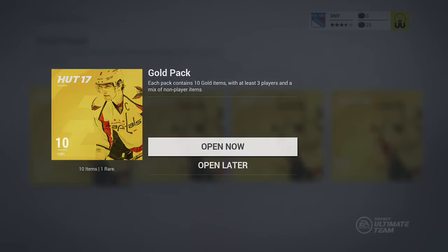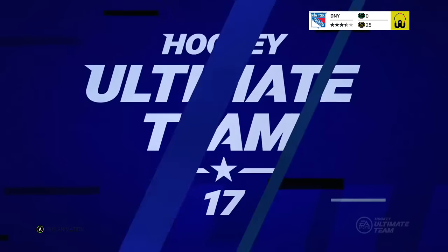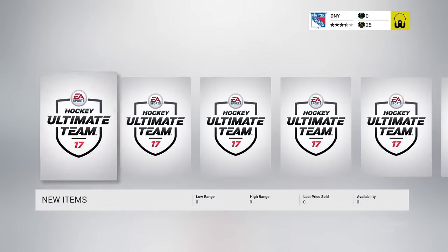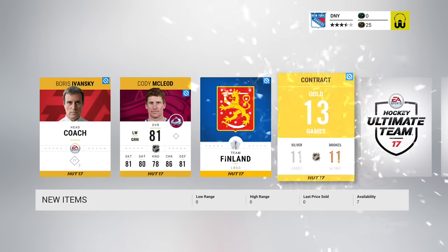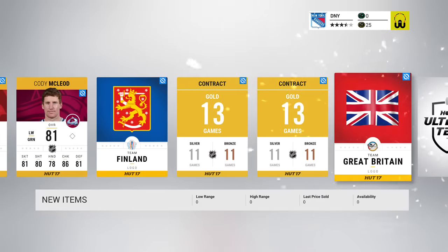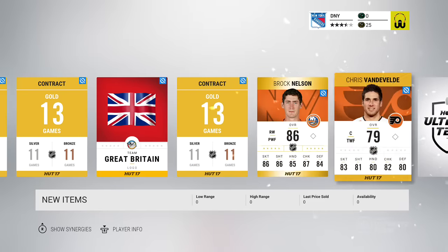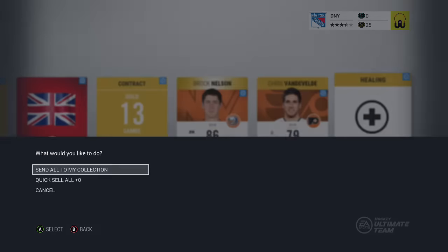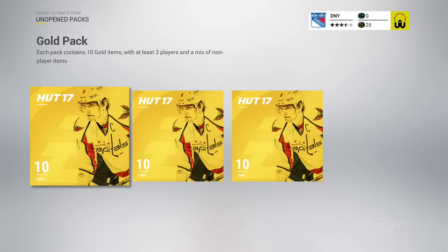Should have four or five more packs left, plenty to give me something good to start off with. We have Vansky, McLeod, Finland logo, contract, contract, Great Britain contract, Brock Nelson 86 overall, Vandervelde, and another healing card. Moving on — three more packs to go.